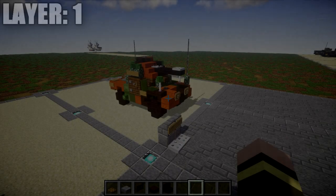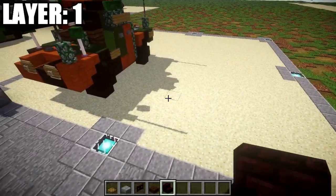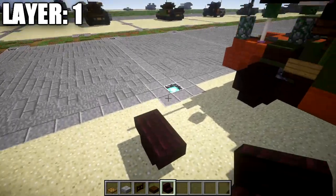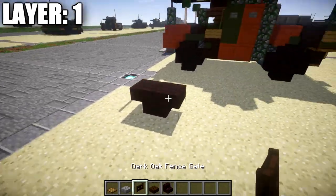Let's get started by moving on to our first layer, layer one. For layer one, what we want to do is start off by taking our nether brick stairs. We're going to place down two nether brick stairs upside down back to back like this to make the right front wheel.